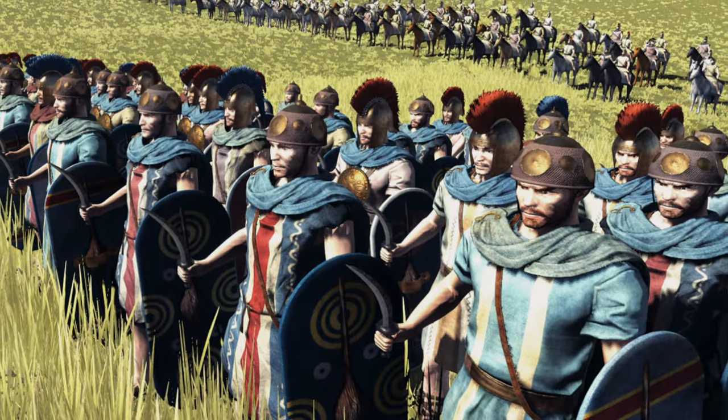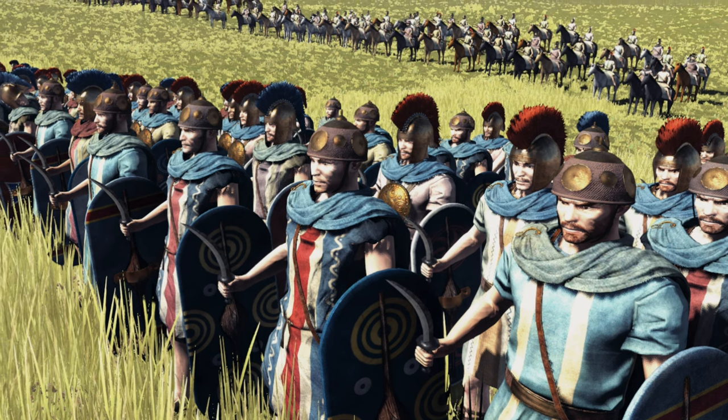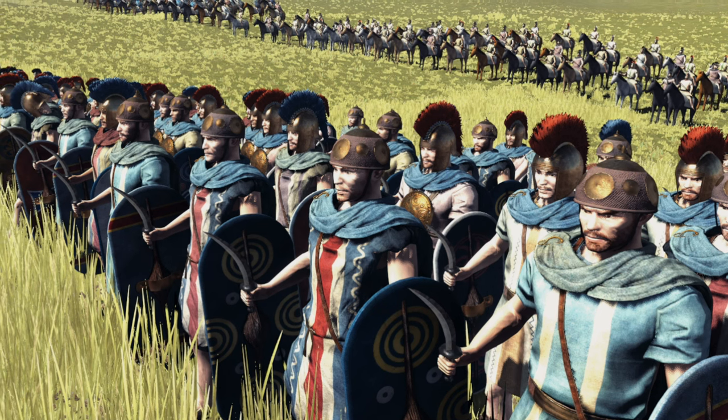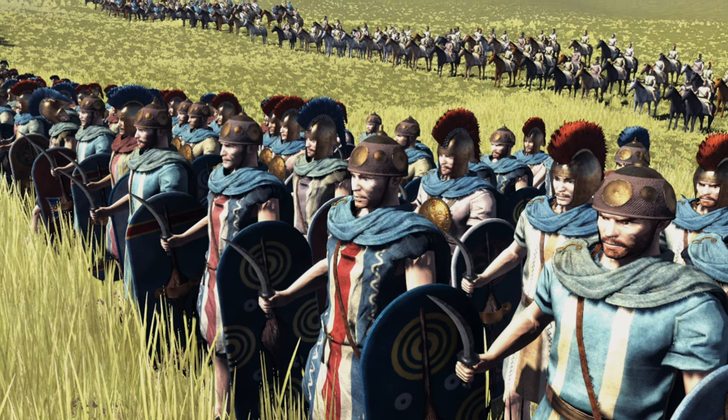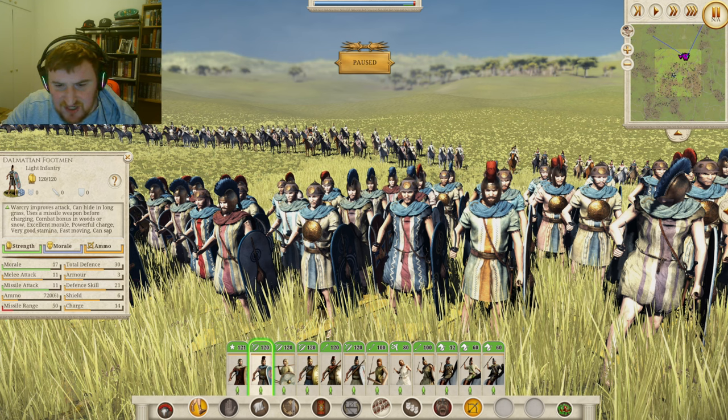Next, we come on to the Dalmatian Footman — one of my favorite looking units so far. These guys are fast moving, but have quite low defense because they have so little armor, with only 9 defense against missiles. But they do have 6 javelins to fire, 17 morale, and 11 melee attack. These are a decent light infantry unit — good for flanking and firing javelins into the enemy, but maybe not so good in the main battle line.